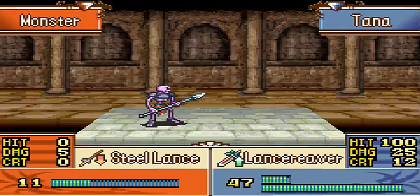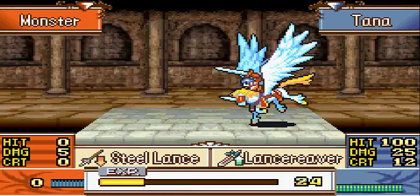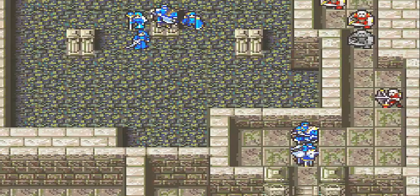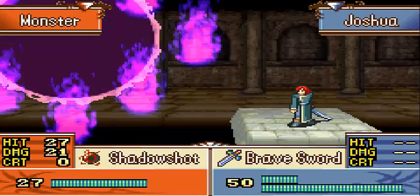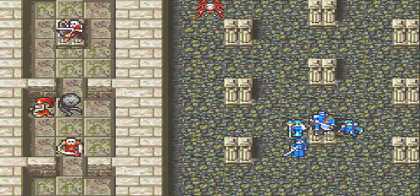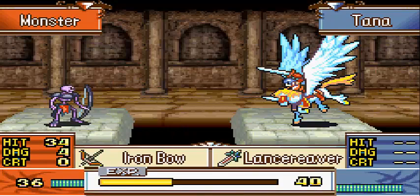Uh-oh, that's going to be a problem. Luckily I have at least one person on every single route with a good bit of resistance, so they should be able to handle the Gorgons. Tana on the right side, Natasha in the middle, and Iwan on the left — everyone should be covered. Plus, Natasha being in the middle can actually heal everybody. There was actually a plan to me putting her in the middle.